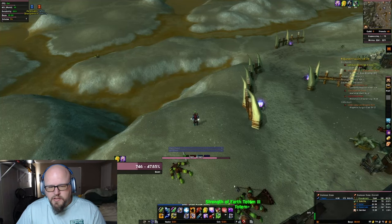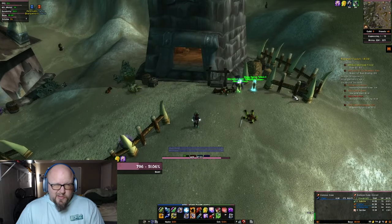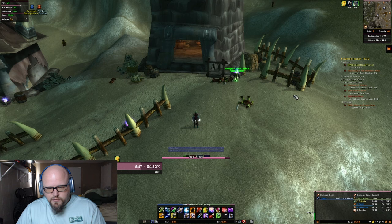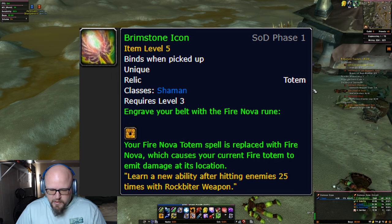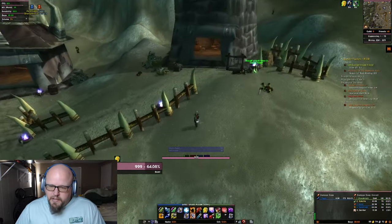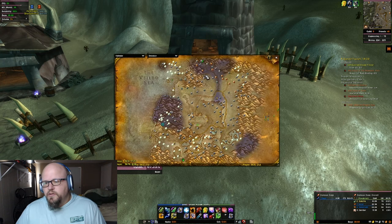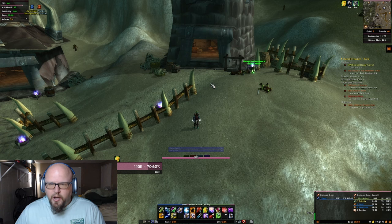What is up fellow elemental overlords, it's Basil back with another rune guide for Season of Discovery. This one's actually going to be more of a two-for-one because at the end I'm going to do a really quick one, but the main goal of this one is to get the Fire Nova rune. This replaces your Fire Nova Totem with an ability that, when you use it, causes your current fire totem to burst out like an AoE — like your Fire Nova Totem would. So if you're planning on doing any AoE grinding or anything like that, this will be helpful with just doing that AoE damage without having to use the totem.